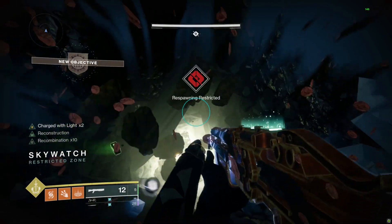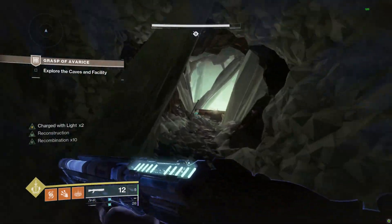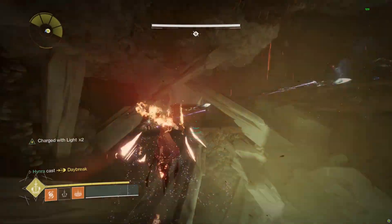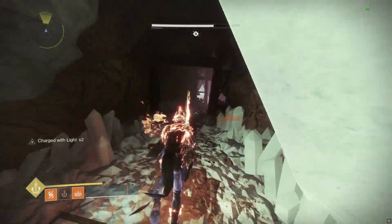After you fall down, there's going to be a bunch of adds. You can either pop your super and skip everything, or you can go invisible as a Hunter. But if you want to be safe, you can kill them all. There's a Vandal in the top right — he will not die permanently; after you kill him he will spawn again. So I'd prefer to just skip every single one of them since it saves some time.